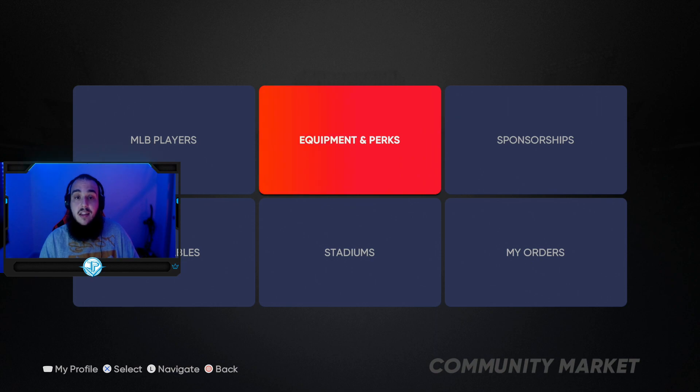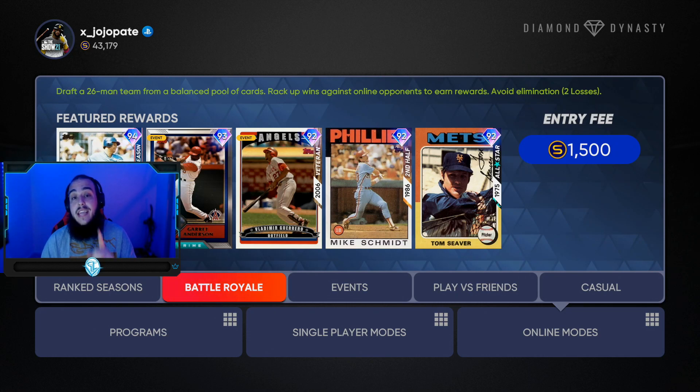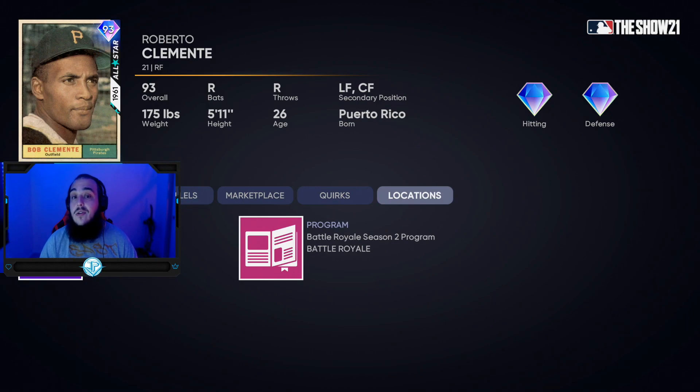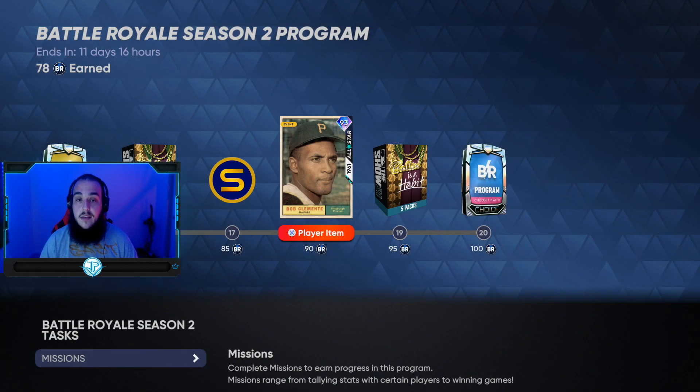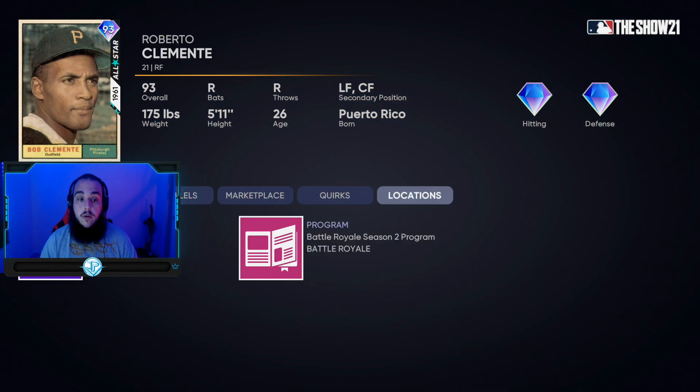One of my biggest tips — if you want to play online, attack one game mode at a time. You have Ranked Seasons, BR, and Events. I was attacking BR once I was getting close to Trout, because this Clemente card was still going for 40K even with only 11 days left on the program. I knew getting close to Trout I'd need extra stubs. But if you're one of the first ones to get Clemente by going straight into BR — don't play Ranked, don't play Events — attack BR and go for it.